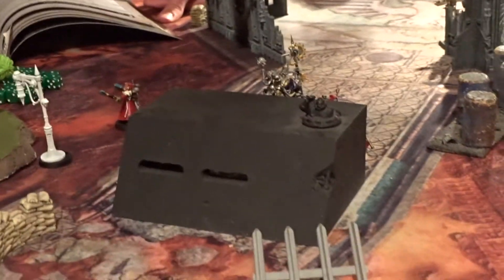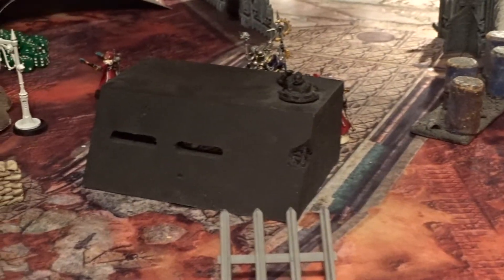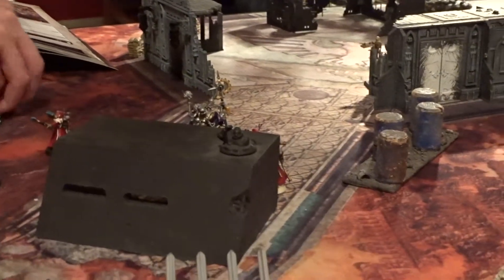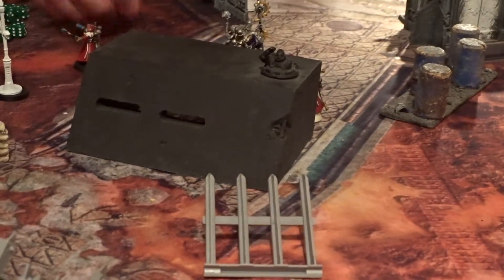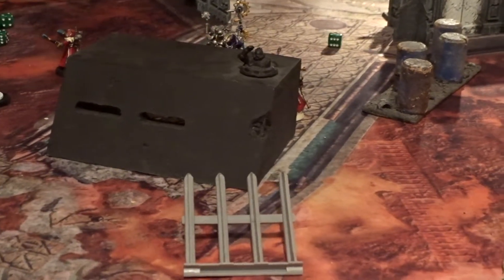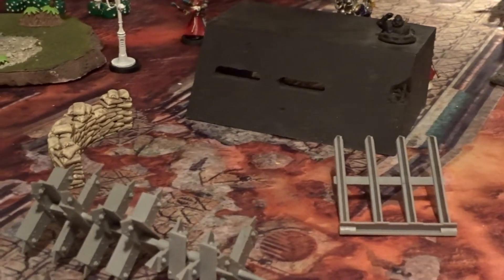How many of the long barrels do you have left? Four. Are they within 15 inches? No. So there's four shots. Threes to hit and threes to wound. One re-rolled — three. They both hit. Both wounds are threes — three or better, so that's two wounds. Regular three-up saves — I made them both. The sergeant can't fire because he's not within 12 inches.